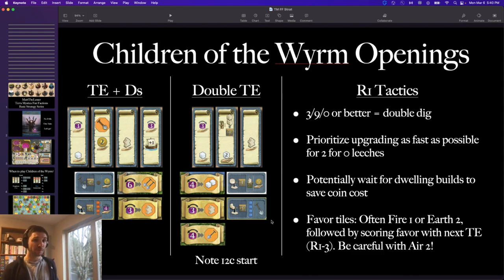As far as favor tiles go, I highly recommend an econ favor tile with Children of the Worm. They don't have inherent scoring or inherent spades, and their stronghold doesn't give an economic boost, so they really need the economic help. Most of the time fire one or earth two are your best friends. If it's a spade round, take earth two — more workers and extra coins from the spade reward. Fire one is good for lower-coin games. Get that second temple up in round two or three, then take your scoring favor, and the econ will more than pay off over the course of the game.